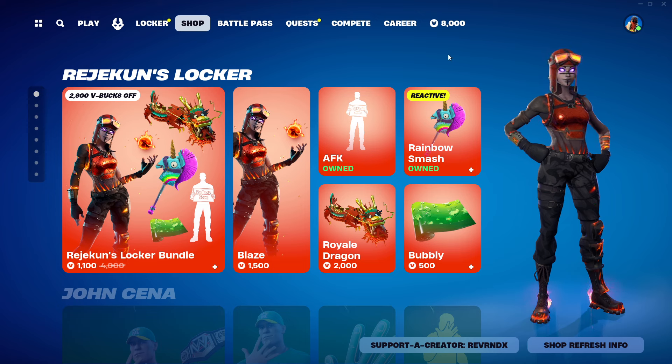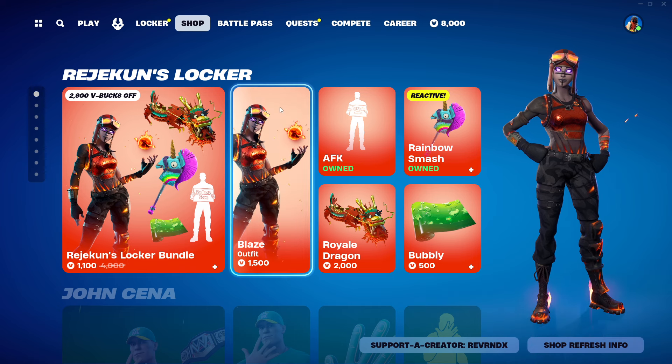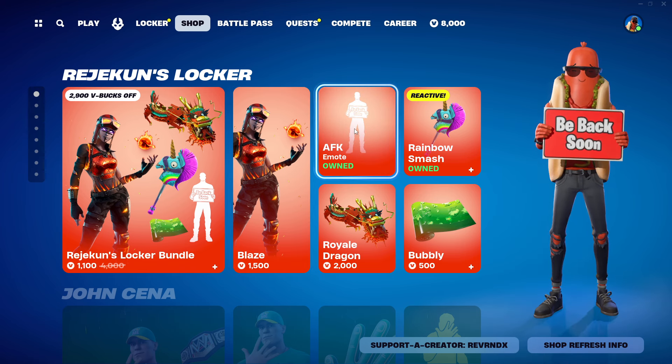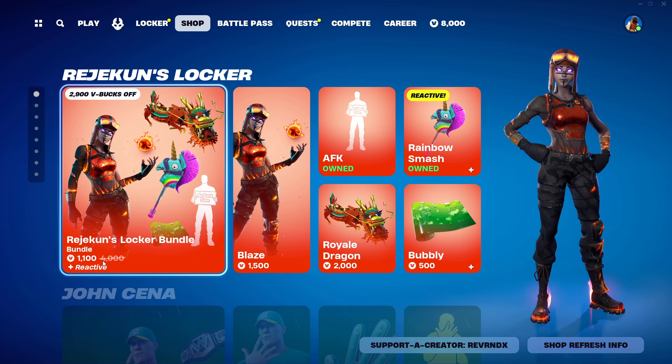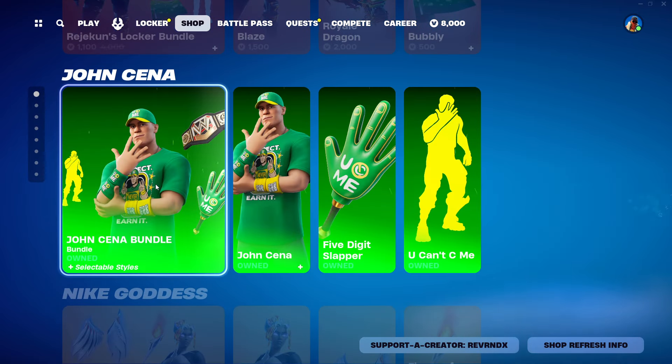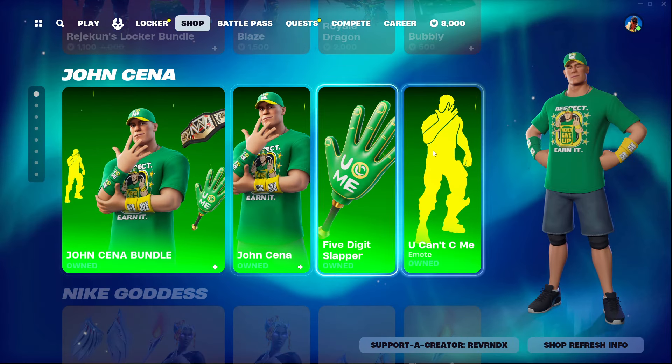It is April 29th, 2024. This is everything new in the Fortnite item shop. Rujukin's locker is still in the shop — if you've not picked up the AFK emote, that's probably my favorite thing out of this bundle. You can pick up the whole bundle for 4,000, or I can pick it up for 1,100, but I'm not going to do that.